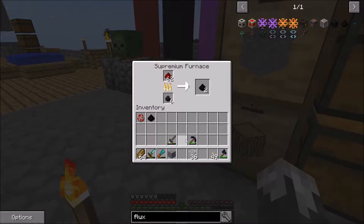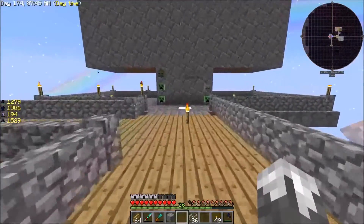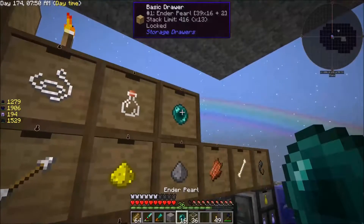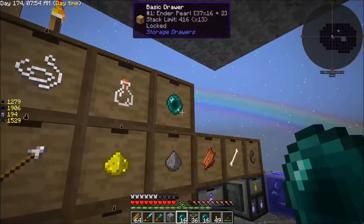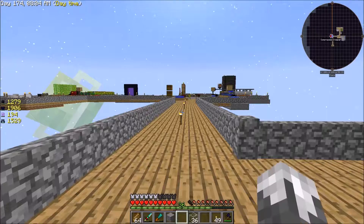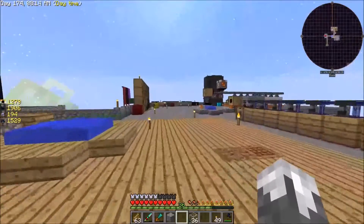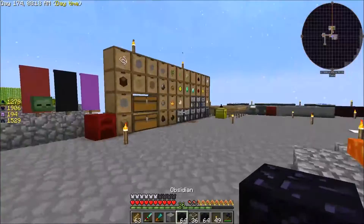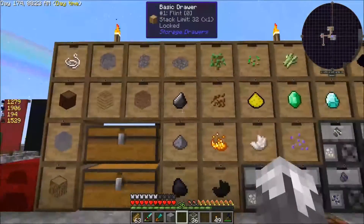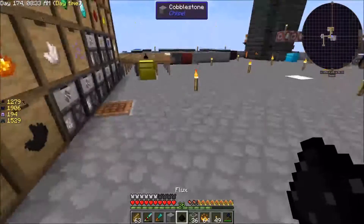We're going to smelt a stack of redstone right quick, and while that's going let's go get some ender pearls - we need to make some eyes of ender. Let's grab three stacks; we're up to 37 stacks plus the three I just grabbed. We're going to need eyes of ender so let's get a couple stacks of those too.